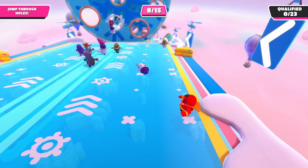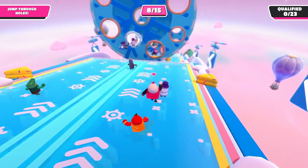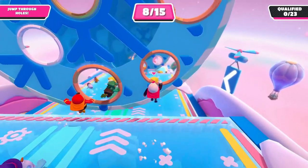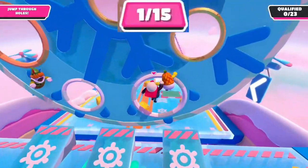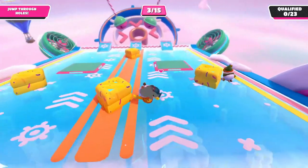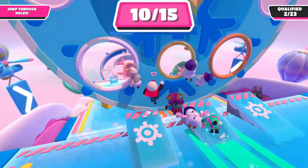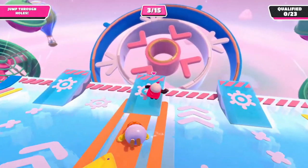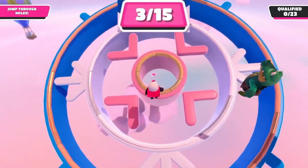The number of points you get for each ring depends on the color. Going through a bronze ring will give you 1 point, a silver ring gives 2 points, and golden rings give 3 points. The only exception to this is the final SkiBall-like goal, where the middle golden ring gives 5 points.